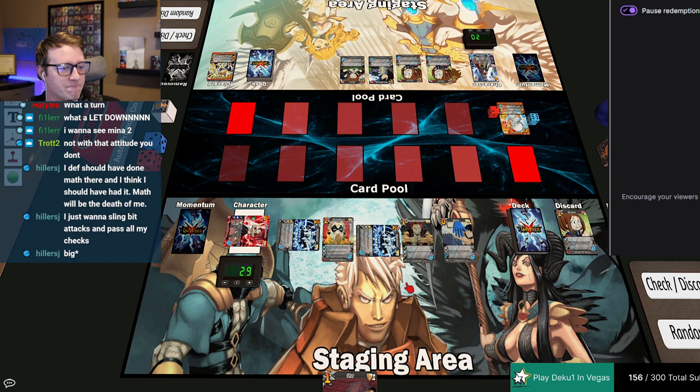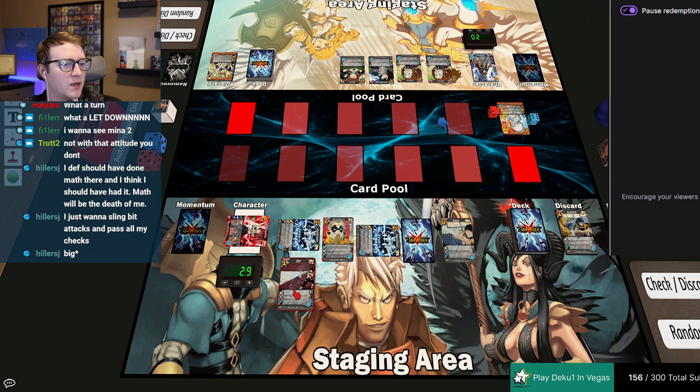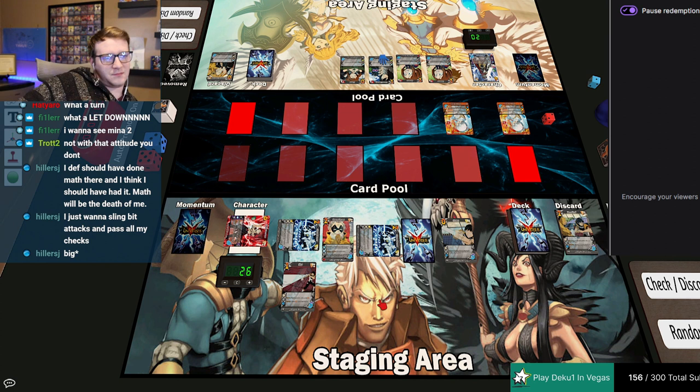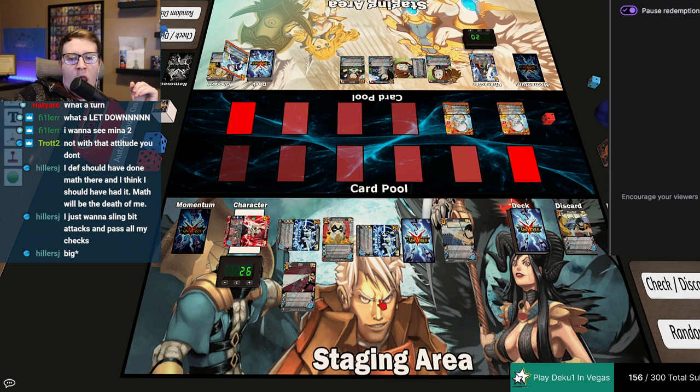I'll go ahead and mill the top — if it's an attack you lose two. Pass. It is a one. This is on a four — it checks. Respond, I'll build this in, I'll take my three. Bing bing boom. And then I've got no enhances for the rest of this turn. Pop off.